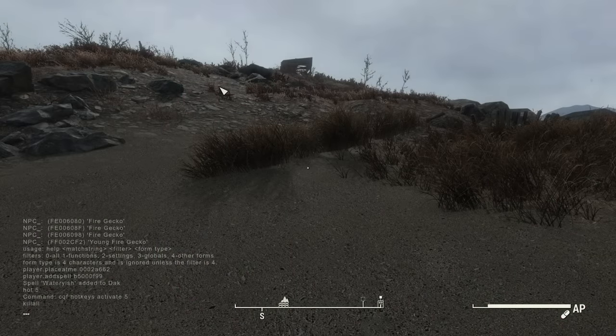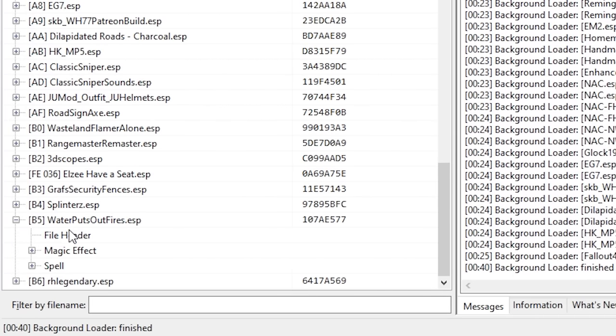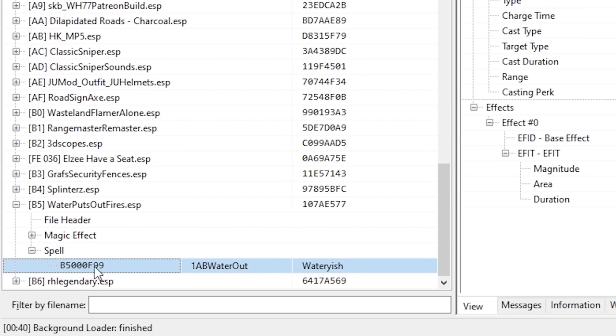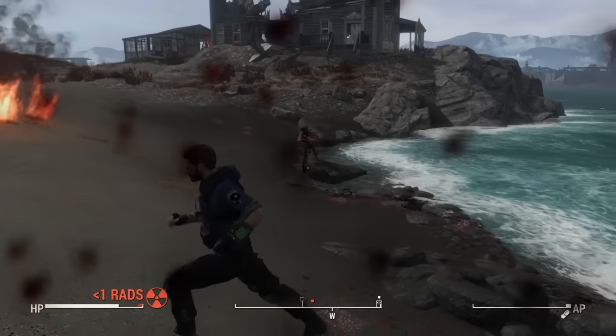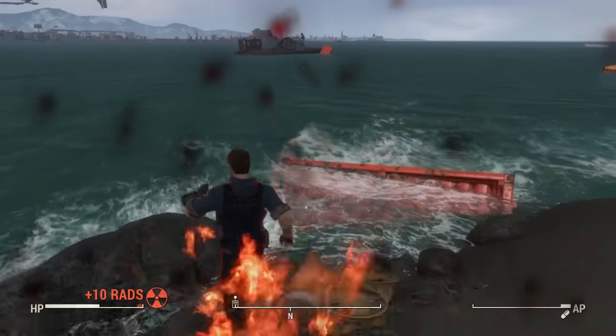I do want to give a small tutorial on how to actually activate this mod, because it doesn't just work out of the box. Whenever you download this mod, you're going to need to open up the console and type in player.addspell followed by the code for the spell. The spell is going to have a unique code for everybody because it depends on the order it falls in your load order. If you use Fallout 4 Edit or xEdit, you can easily look up the code right there. Once done, you have the spell and it totally works — you can jump in water to extinguish fires automatically.